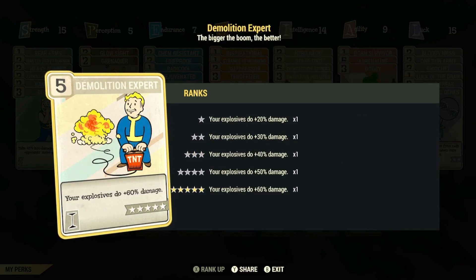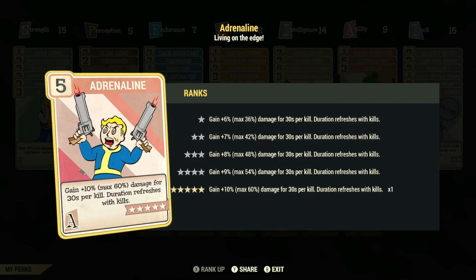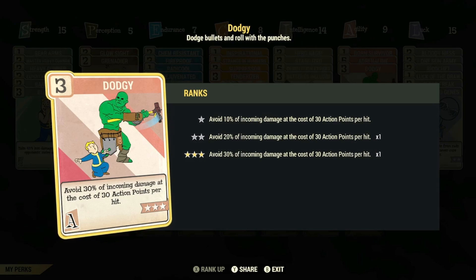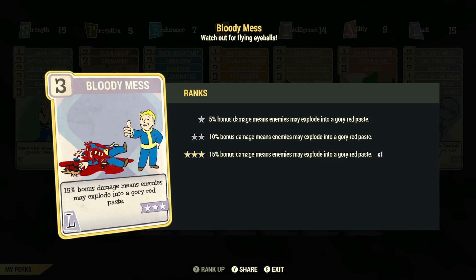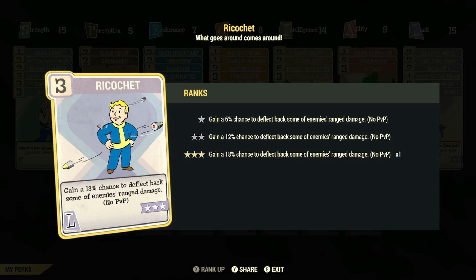Max rank of Demolition Expert, so your explosives now deal plus 60% damage. Rank 1 of Born Survivor, so that while falling below 20% health, you'll automatically use a stim pack once every 20 seconds. Max rank of Adrenaline, to gain plus 10%, max 60% damage for 30 seconds per kill — and this card is perfect for Seismic Activity due to the amount of enemies that spawn in the area. Max rank of Dodgy, so that you avoid 30% of incoming damage at the cost of 30 action points per hit. Max rank of Bloody Mess, for an additional 15% bonus damage. Max rank of One Gun Army, so that heavy guns gain a 12% stagger chance and a 12% chance to cripple a limb. And also max rank of Ricochet, to gain an 18% chance to deflect back some of your enemy's ranged damage.